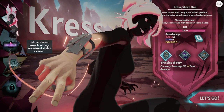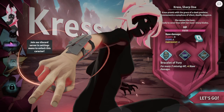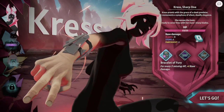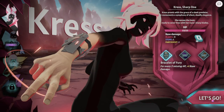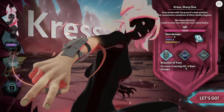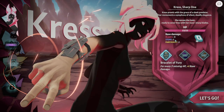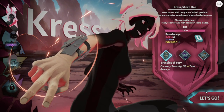Right now there is only one character — I should probably join the Discord server so I can unlock that other character. But right now we just have the one character. We have Kress, and Kress has 10 cards and the Brace of the Fury: for every three missing hit points you get one damage. You get three blade damage, one stone damage, and one parchment damage.